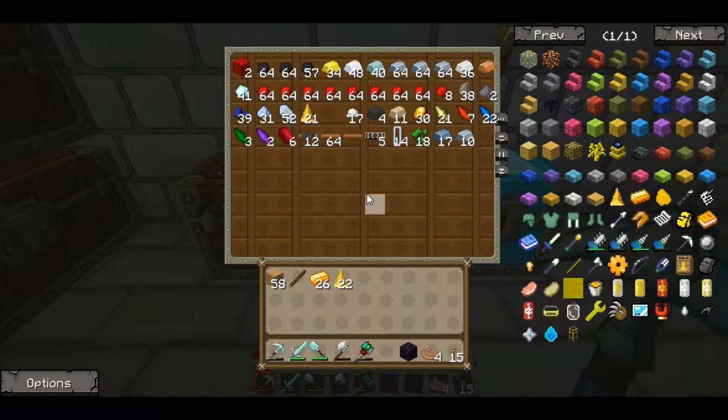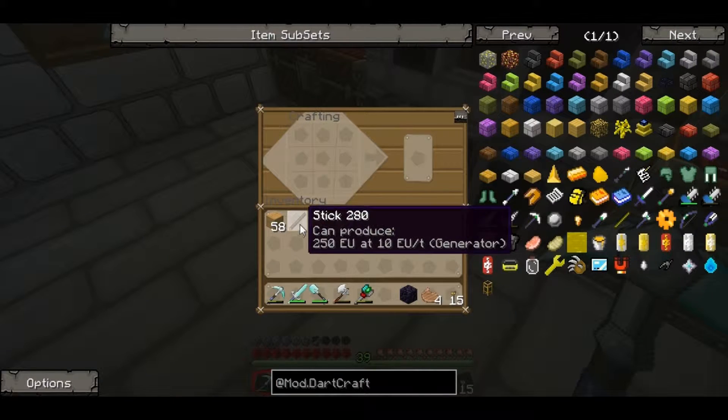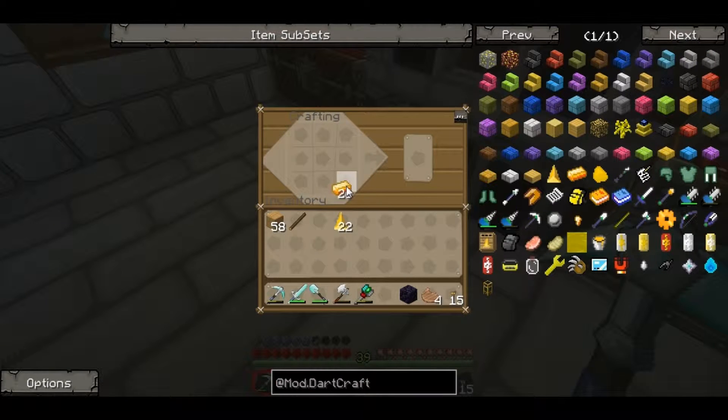I went and got us a piece of obsidian — I just needed one. And the first thing we're going to do is we are going to make a force rod. This does a lot of really cool things. Let's make a basic force rod — put that in there.